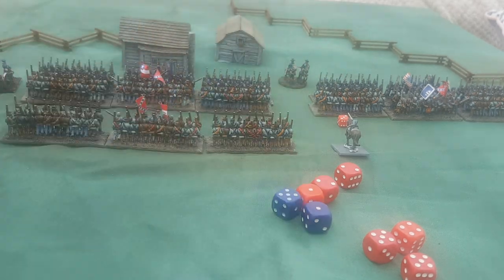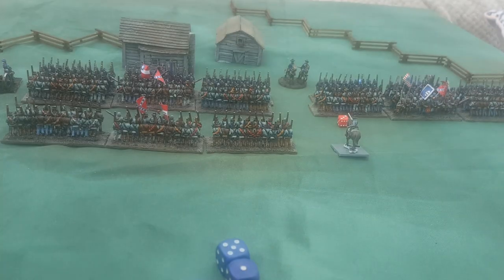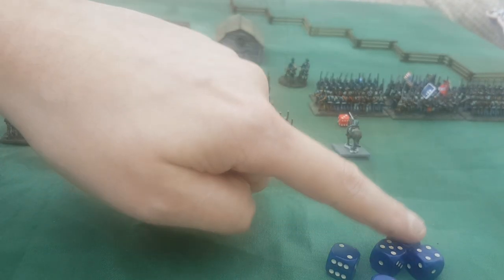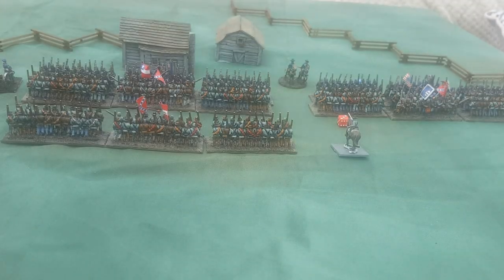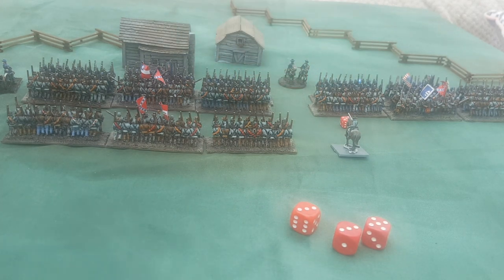The Union take their morale saves and get two saves, so they take one hit. The Union fight back with six dice hitting on fours with no modifiers and score three hits. The Confederates take their saves, saving one and taking two more, pushing their morale to five. Confederates scored one hit, Union scored two — Union have won that fight by one. We'd then take break tests, covered in the next video.